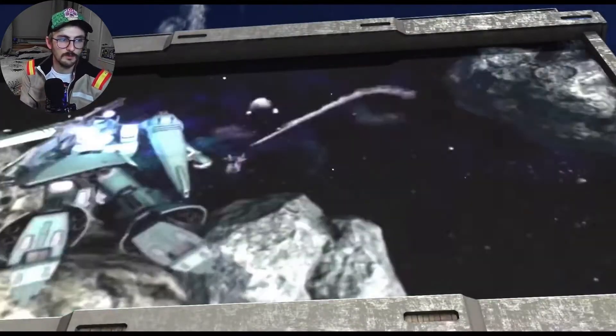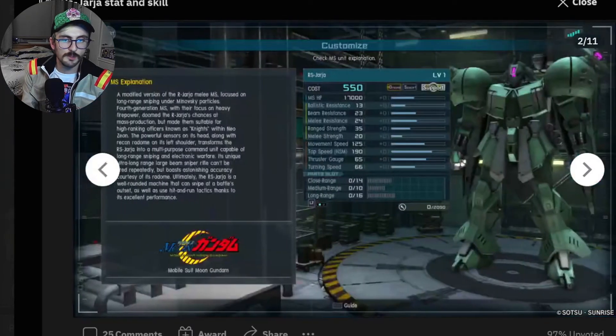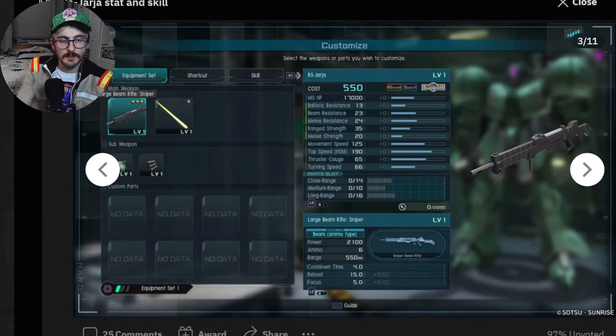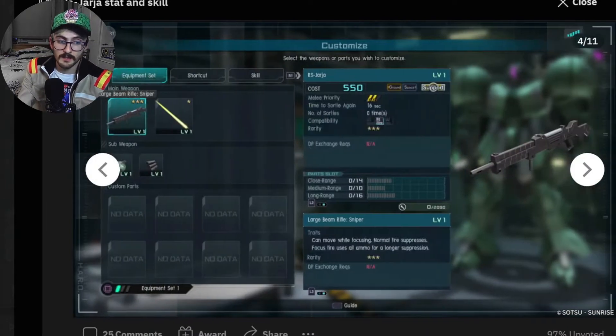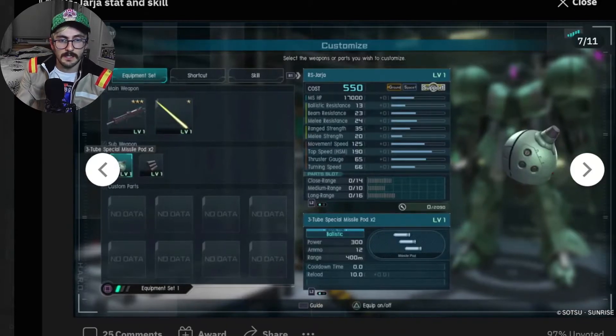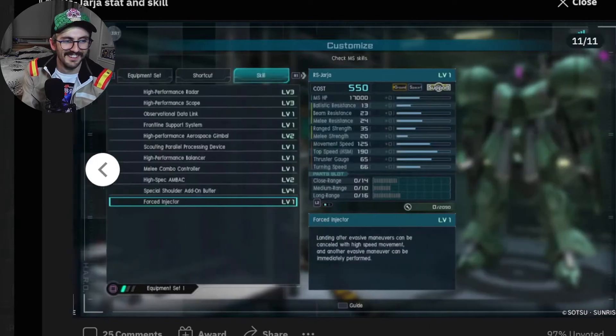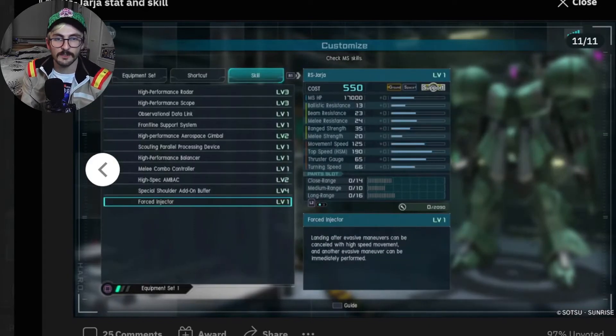So let's check what it says on the web. Yeah, Mobile Suit Moon Gundam, 550 cost. It's got a large beam rifle — a sniper beam rifle. It looks like it's E-Pack but it can also charge. It has a beam saber, special missile pods — I guess they're much like the R Jarja's, must be kind of similar. And a weird looking hand grenade. I don't think it's got any notable skills.